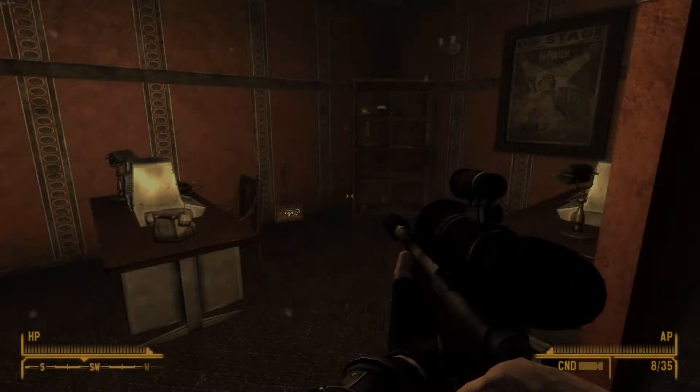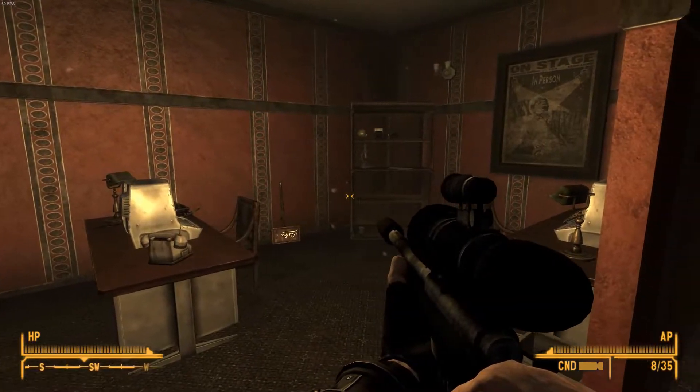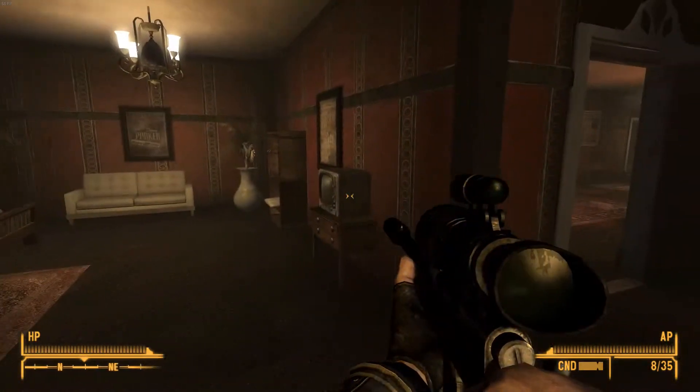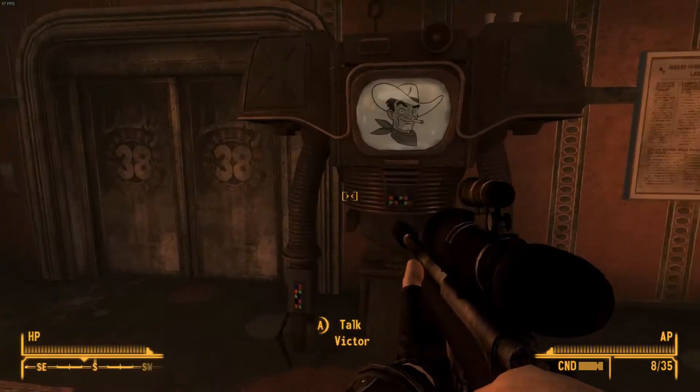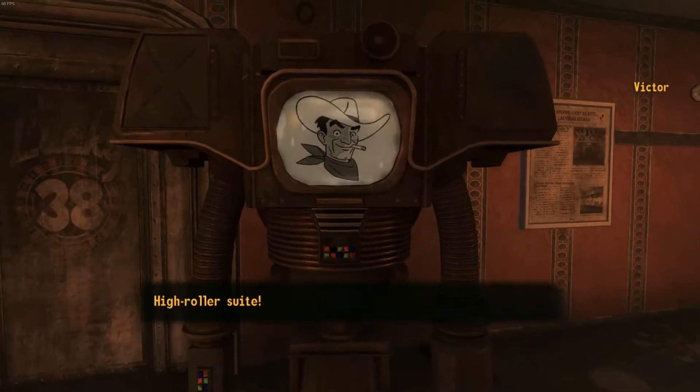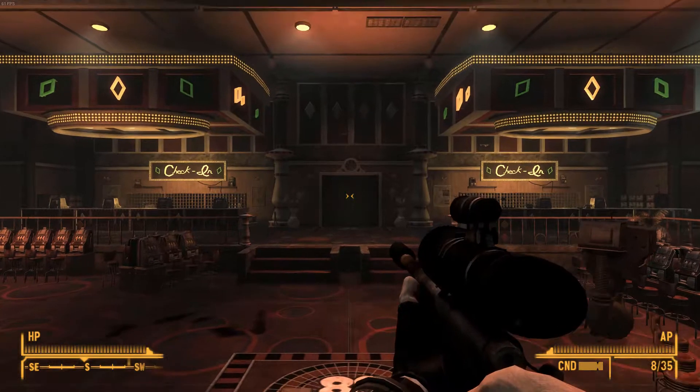Hey there everyone, Treesu here. Welcome back to the Fallout New Vegas Collection series. We are going to resume a more normal list of weapons collecting today. I'm off to start a list of unarmed weapons, and the target of the day is the Paladin Toaster.